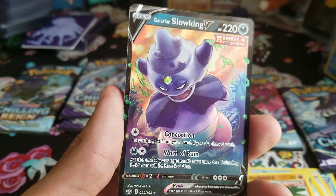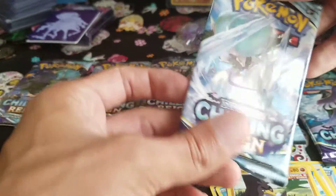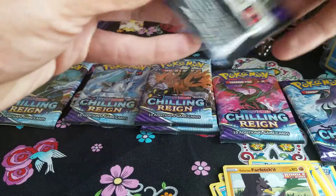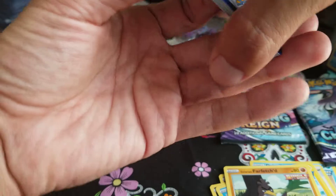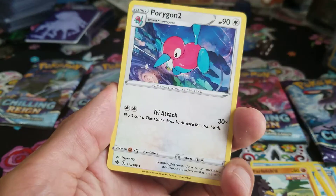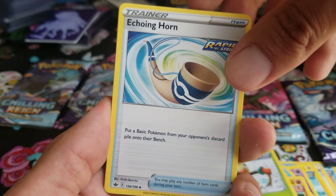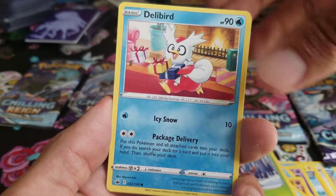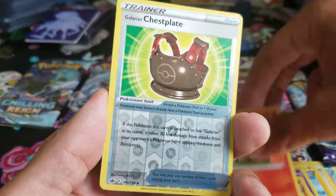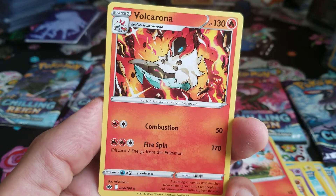Next up, Ice Rider. You can leave a comment down below and let me know what has been some of your favorite cards in this set. We have Metal energy, Porygon Two, Thwackey thwacking, Echoing Horn, Blitzle, Arrokuda, Deerling, Delibird going to the deli, Larvesta. Reverse holo is a Galarian Chestnaught, and for our rare we have Volcarona non-holo.